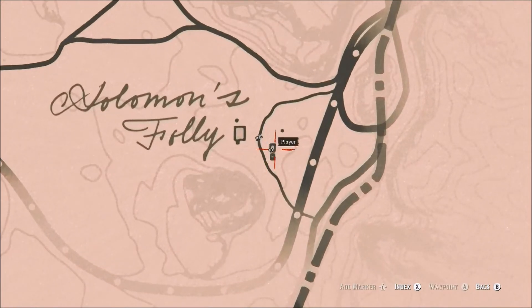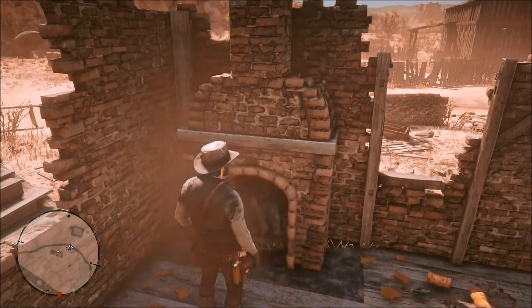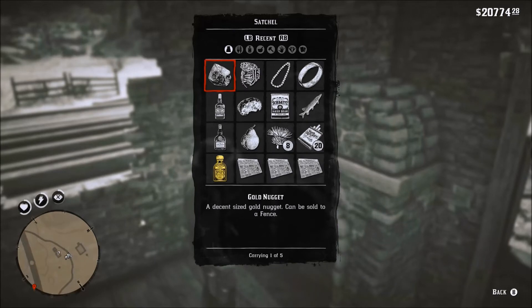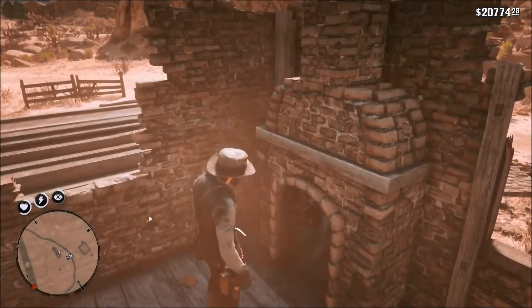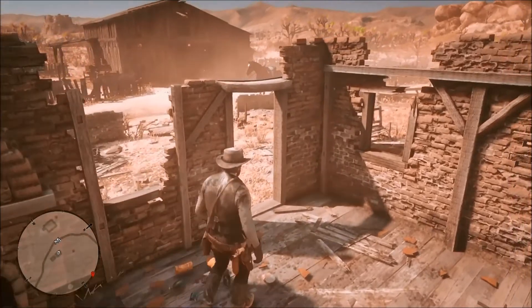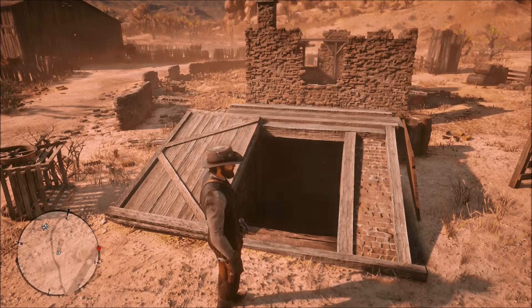Solomon's Foley — you'll go right over here to this chimney, search it, and you will get a gold nugget and jewelry, as you can see in my satchel. You can make some money off of that, so it's a cool location to check out when you're exploring in free mode.